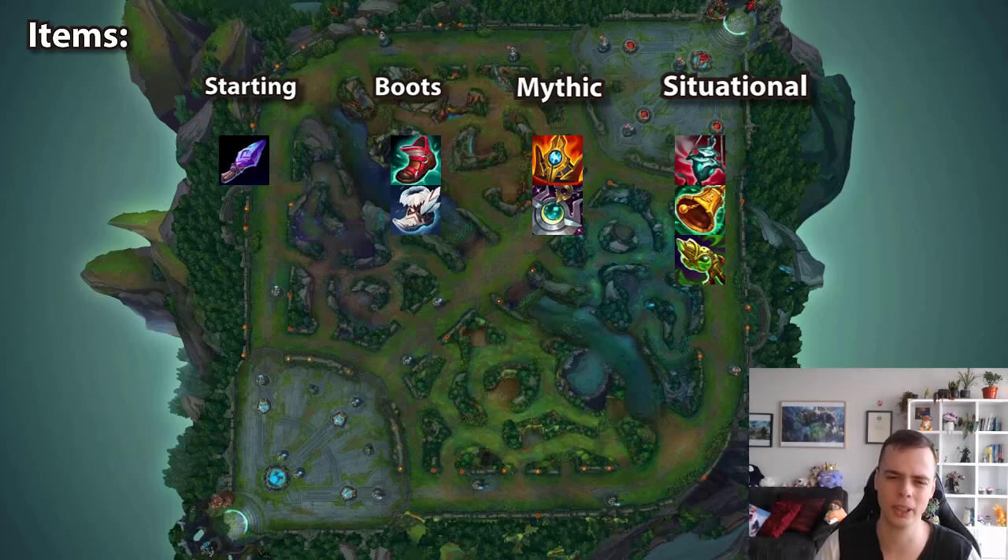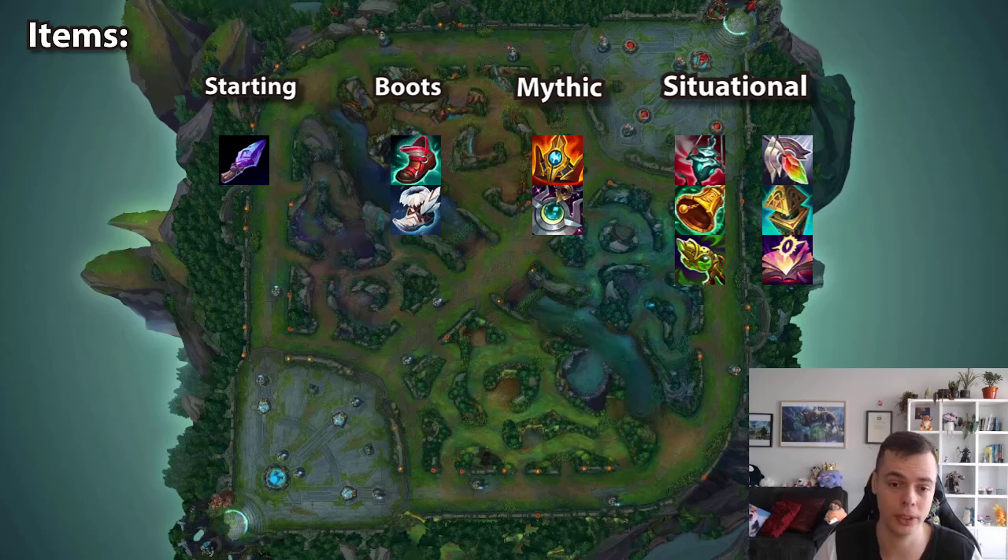I've changed my mind on Flowing Water — I really don't see many situations where you should get that item, and it doesn't make much sense for Janna as she can't regularly proc it on the whole team. You'd rather consider Flowing Water on champs like Karma, Seraphine, or Sona. Sometimes none of the situational items will be necessary, so the filler item is Redemption. As usual, buy Wardstone as soon as you're level 13. Special mention to Mejai's Rush if the game permits — it's a huge spike for enchanters — and Janna is great at staying alive and collecting stacks.